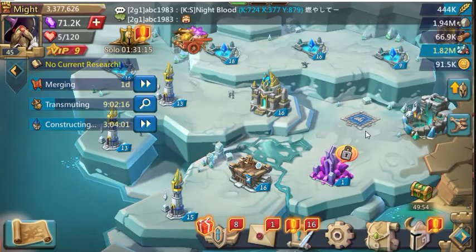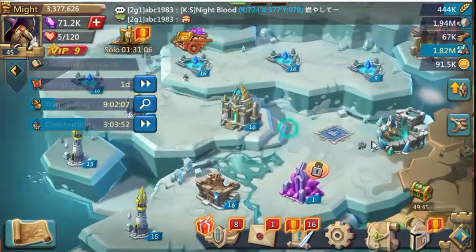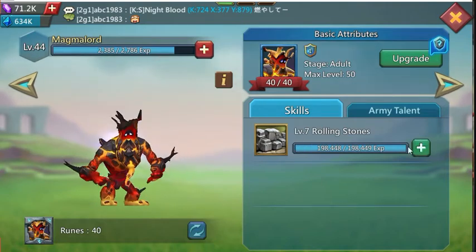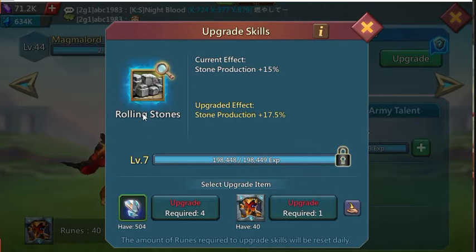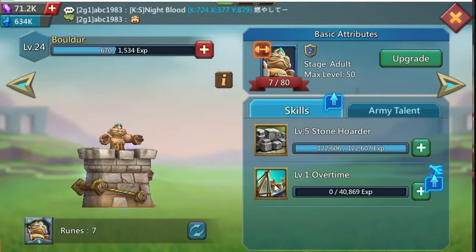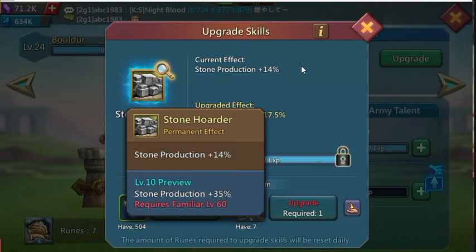To increase production further, you can change the remaining buildings to quarries as well. For familiars, the stone ones are Magma Lord and Boulder. Magma Lord is currently at level 7 — the player level is only 44 or 45, so I can't raise it further yet. But at level 10 it gives an additional 25% stone production, and Boulder at max gives an additional 35%.